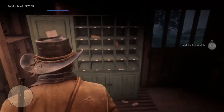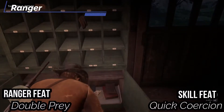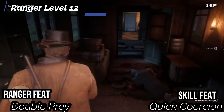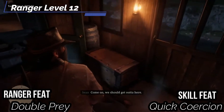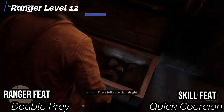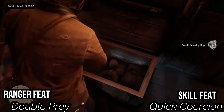At the 12th level, we get a Ranger feat — get Double Prey. When you use the Hunt Prey action, you can pick two creatures to hunt, which is good when you're fighting multiple people in a gunfight. And for our skill feat, let's get Quick Coercion — you can coerce a creature within one round of conversation instead of one minute. Arthur can shake down people with more than a few sentences and maybe just a look, so this is great for some black hat gameplay.